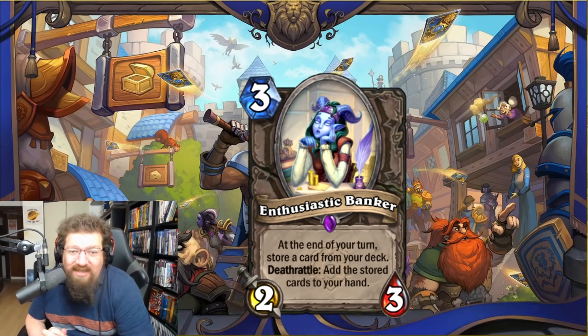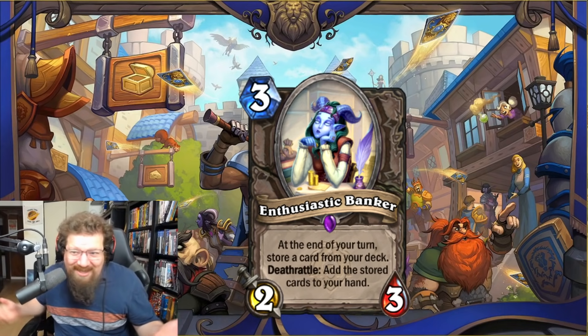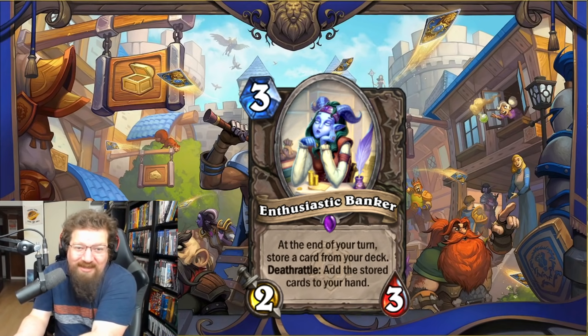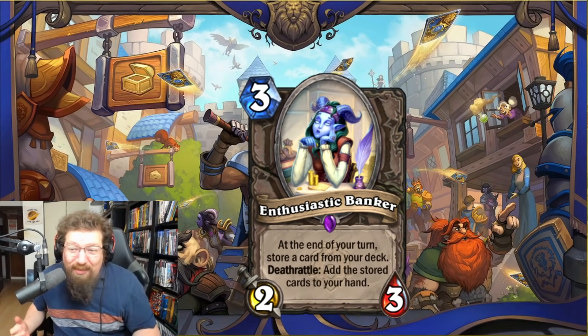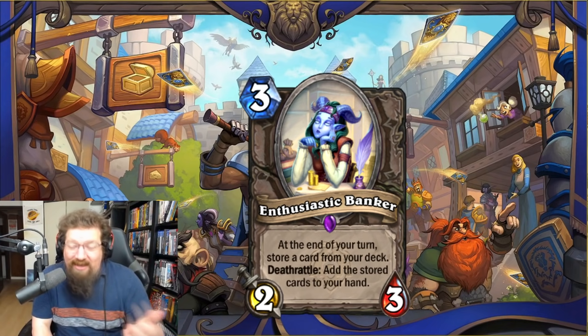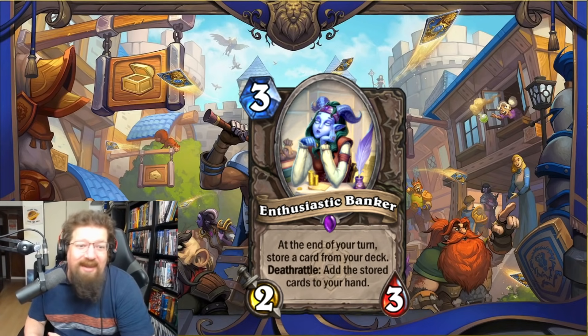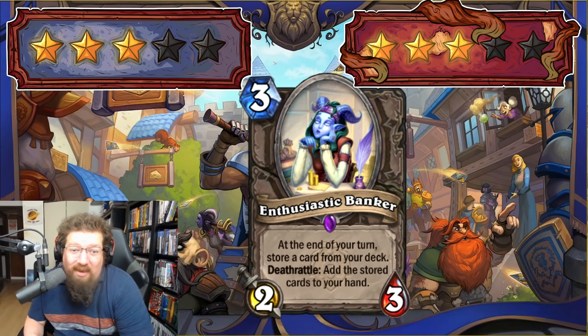We have Enthusiastic Banker — three-mana 2/3 — at the end of your turn, store a card from your deck. Deathrattle: add the stored cards to your hand. Basically a way of drawing cards — it puts the card into the minion and when it dies, the card goes from your deck into your hand. If it doesn't die you get more and more stored each turn. I have no idea how to evaluate it but you're guaranteed to at least get one card off of it, and it can snowball. I'll give it three in Standard and Wild — I think it will pop up in some decks.